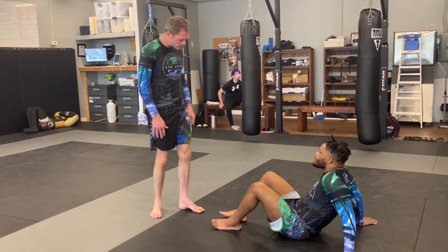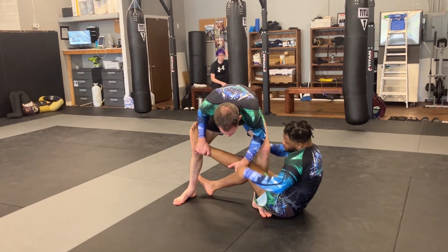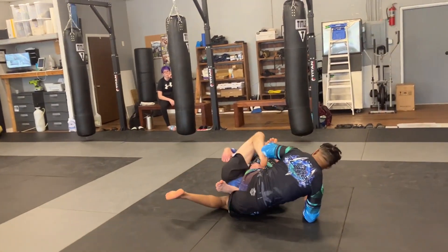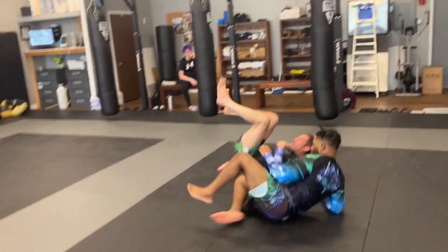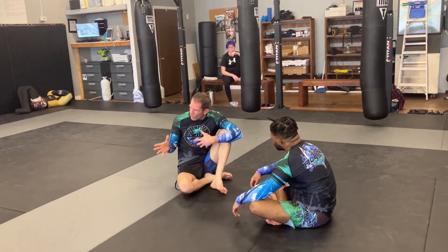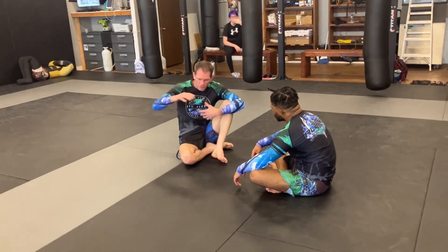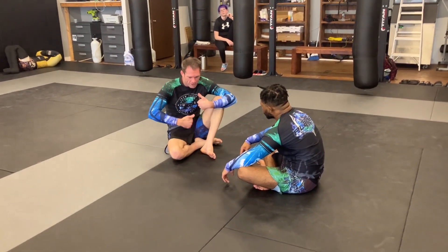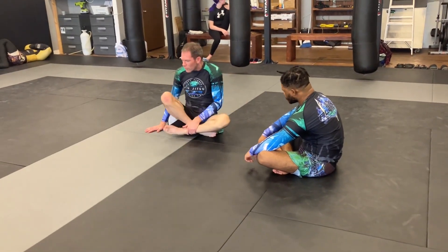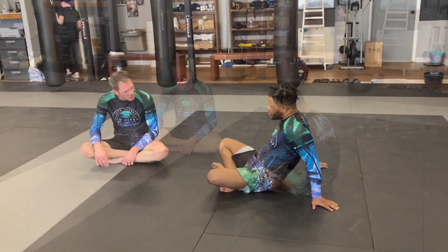Once you get to this position you can choose which way you want to go — I can drive this way and catch my OSHI, or I can fall this way and catch my OSHI. I don't need a lot of different ways to get there, I just need to own that inside space to set it up. From the bottom it's the same — I can sweep you a bunch of different ways, but once your butt hits the mat it's two hands on the legs, slide into OSHI, same every time. We don't have to overcomplicate it.